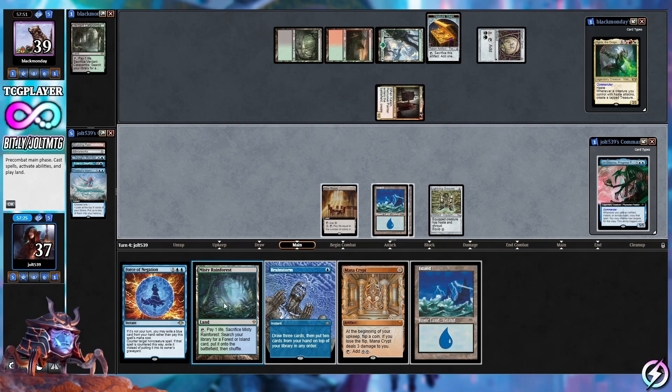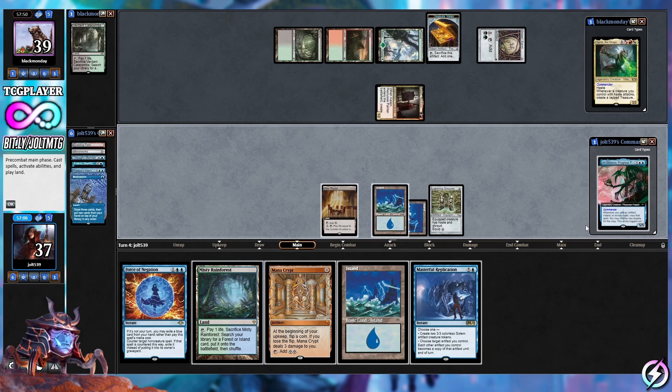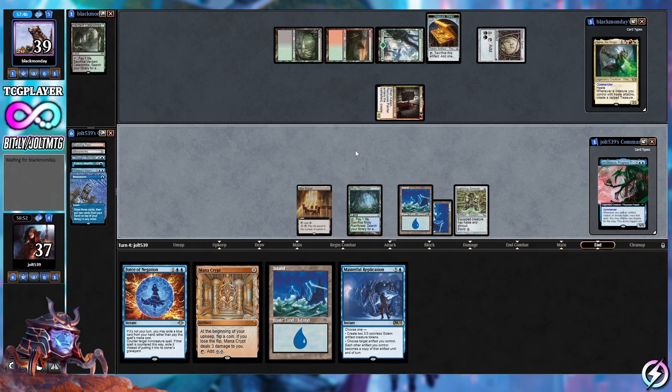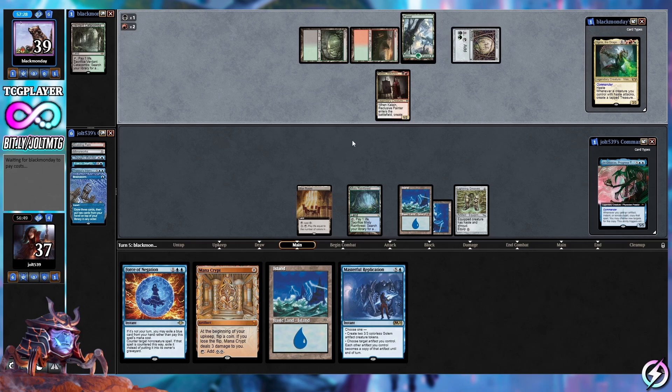We run into Island — let's drop in Misty and go for Brainstorm in the main phase. Draw three, put two back — we'll put two Islands back on top since we're counting toward enough mana for Jinkataxia: one, two, three, four, five, six, seven. We drop in Mana Crypt, and then we have Mystic to go for Mystic Sanctuary. Checking the rules: Mystic Sanctuary lets you put a target instant or sorcery from your graveyard on top of your library if you control three or more Islands — we can't use that just yet.